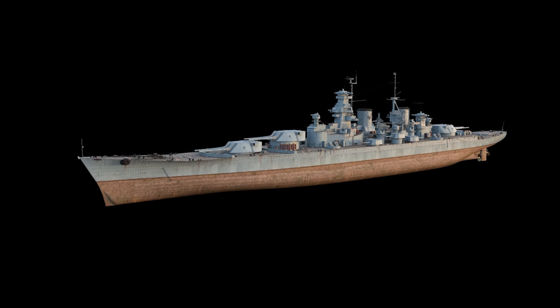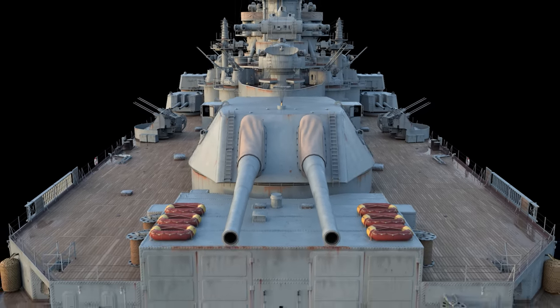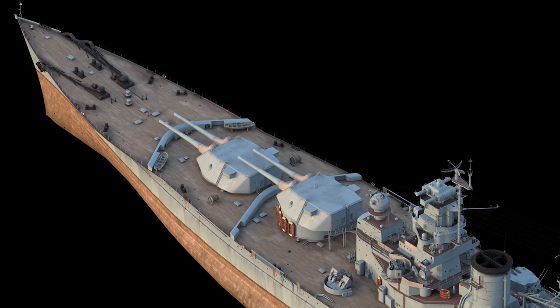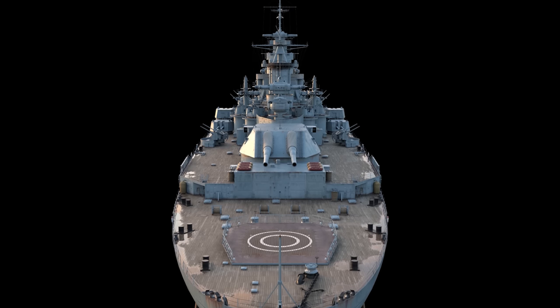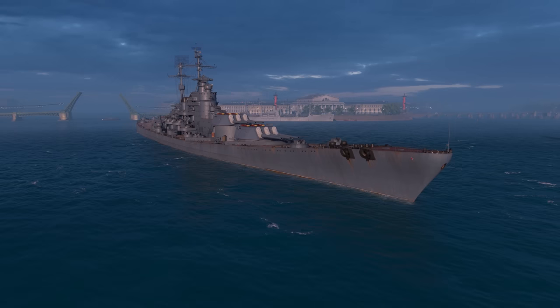Twin main turrets with 457mm guns were suggested for the project of a so-called 'small 1951 battleship,' which was an alternative to the new large battleship of Project 24, armed with triple turrets and presented in our game as Kremlin.